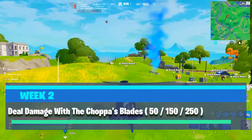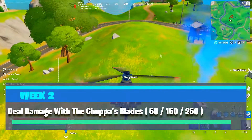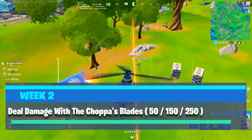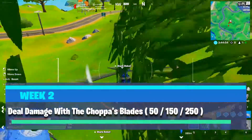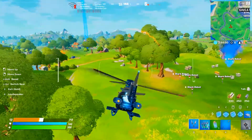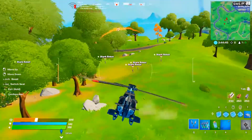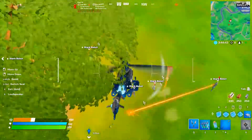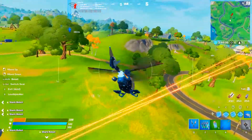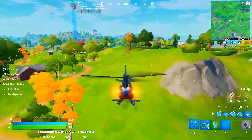Challenge number three: deal damage with the Choppa blades. It also has three stages — 50, 150, and 250 damage to omnis, henchmen, or star robots. It's not an easy challenge; it's very hard. My advice is to go to the Queenjet area and deal damage to star robots — it will be easier than dealing with real players. After finishing all three stages you earn 60,000 XP.